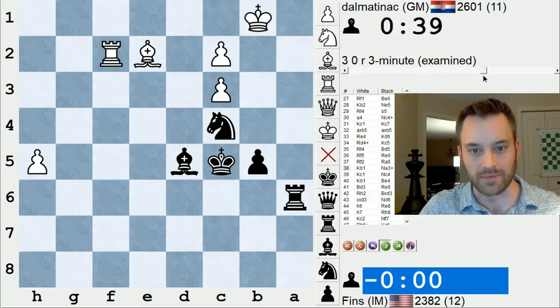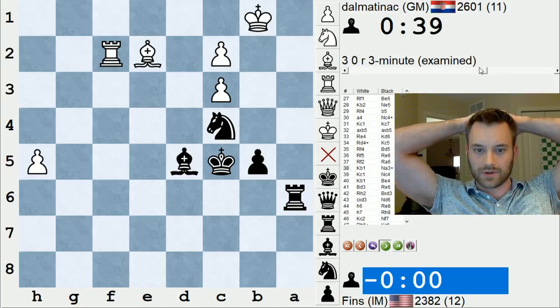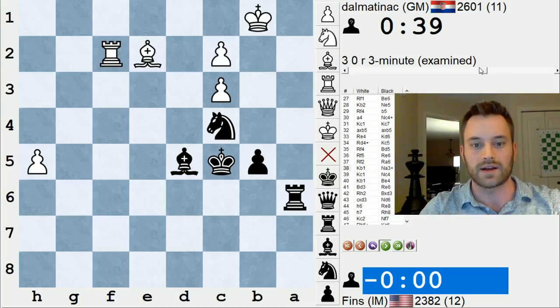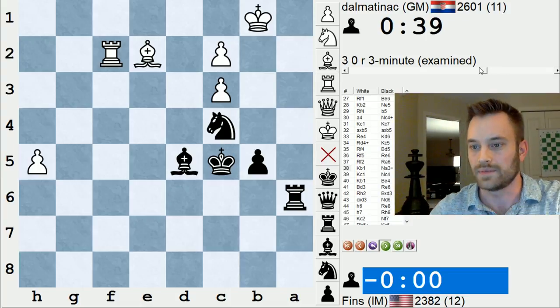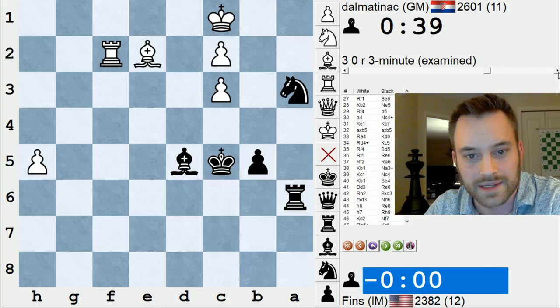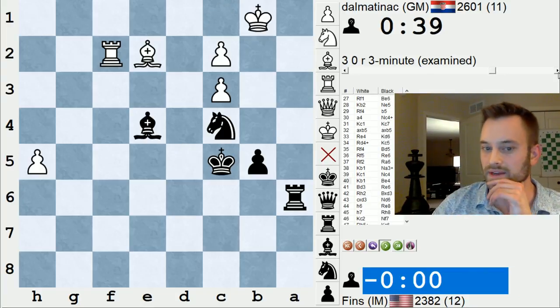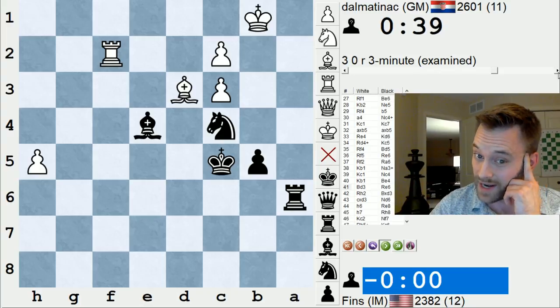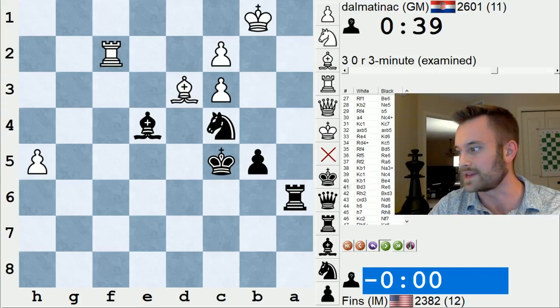I think I should have accepted that I wasn't checkmating him somewhere around here. This is often my problem — I look for a forced win sometimes when it might just not be there. It feels so close, though. Knight d2 check — I should have considered knight d2 followed by knight e4. I mean, I could take the draw, but that's not what I came here to do.